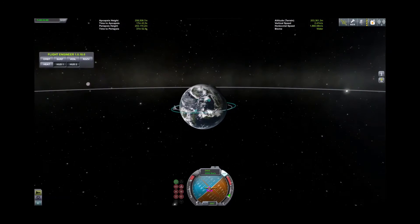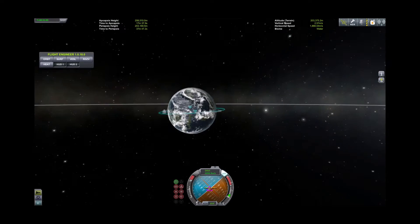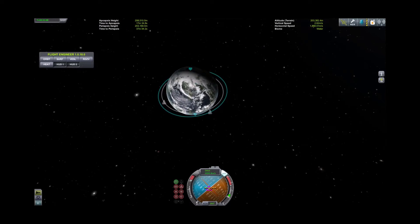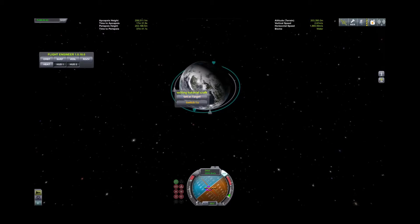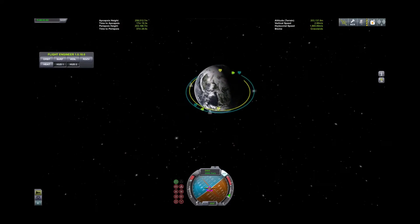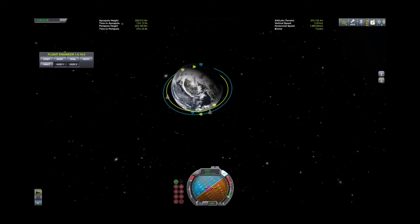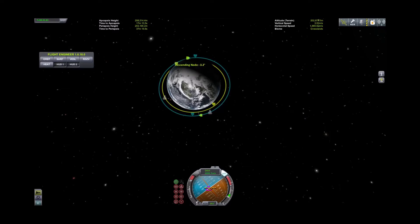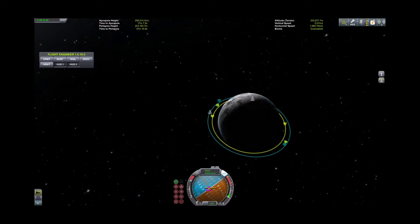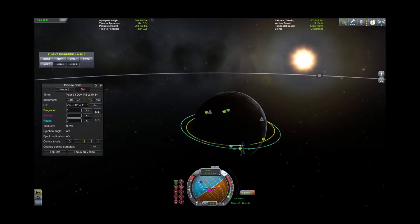You'll notice they are not in the same plane, which was intentional — I didn't launch them sloppily, but this simulates the normal situation with two ships. So in order to dock, the first thing we need to do is have a rendezvous. We're currently on Docking Craft Two, so we'll target Docking Craft One. You'll see the AP, PE, ascending node, and descending node where its orbit intersects ours.